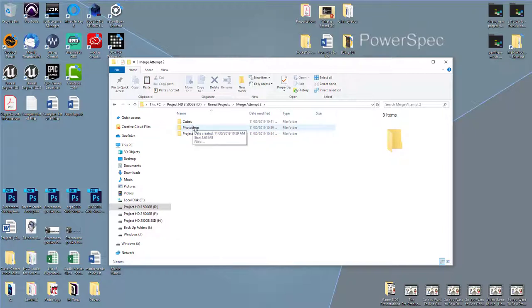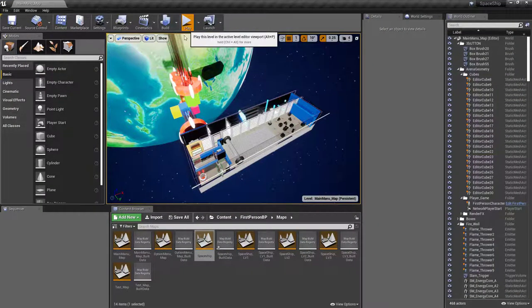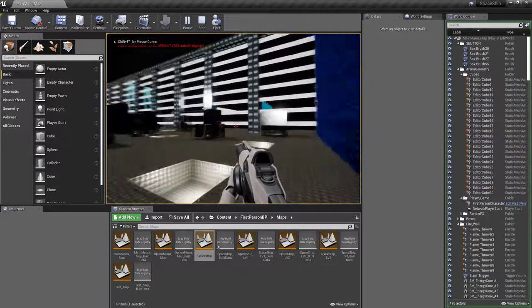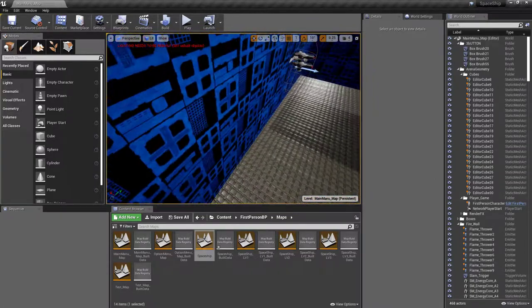Don't mind the Photoshop file for now — we'll talk about that when we actually talk about exporting your game. So if I look at my two versions, I have both of them open right now. If I push play on my first version of the game, you'll notice that I do not have a health bar, and I've also spawned in an area which is not the very beginning of the game.